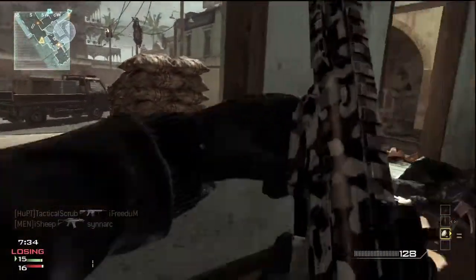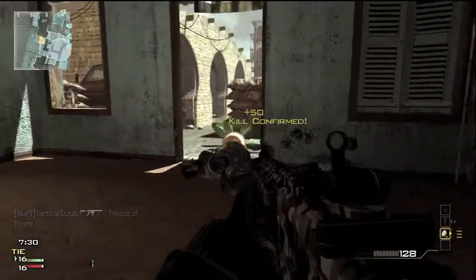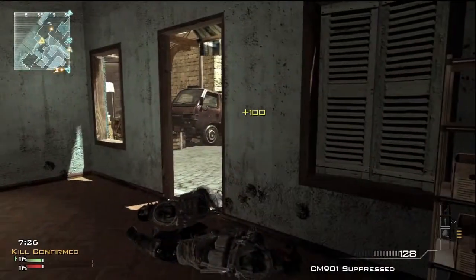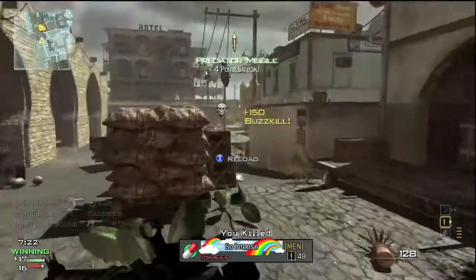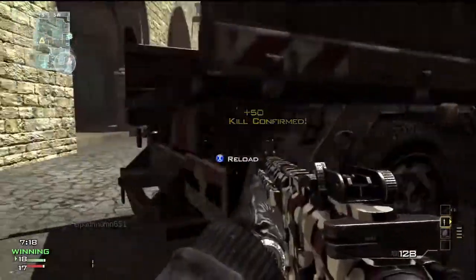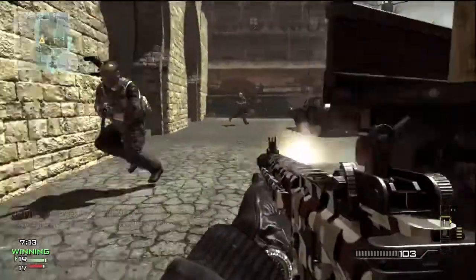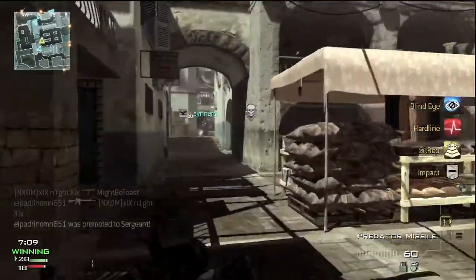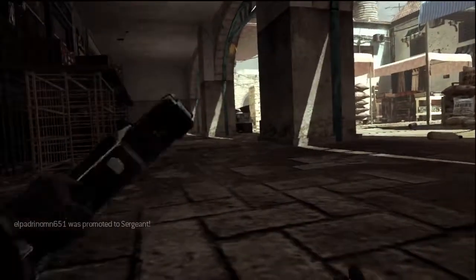Got my UAV now. Cool thing is, as I said in the previous video, over on the killstreaks on the side — I got Predator Missile, I think I got AC-130 as well. Actually I think I'm going with the support package right now. Support killstreak or whatever. You can actually flip up and down for which one you want to use, so that's pretty cool.